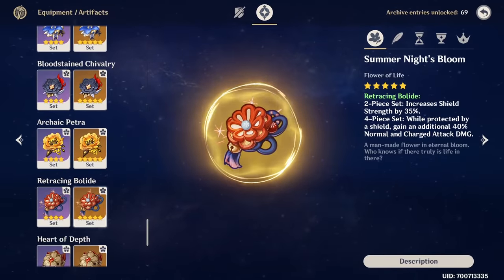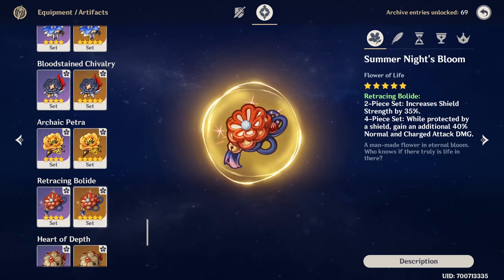Also, if you have good Retracing Bolide artifact pieces sitting in your backpack, using the full set on your damage dealer build could be a good alternative, although there's the same problem of Crescent Pike's passive bonus not benefiting from the 4-set bonus.